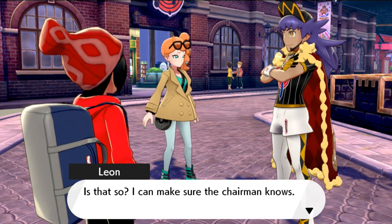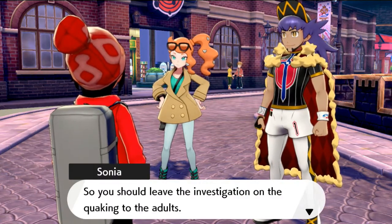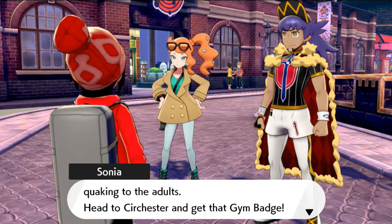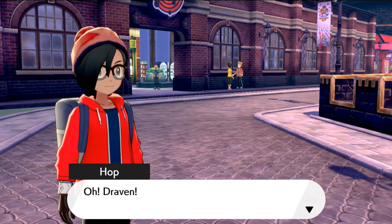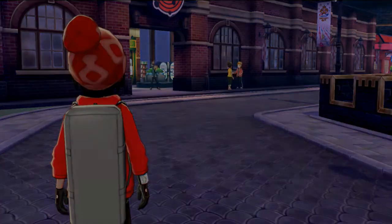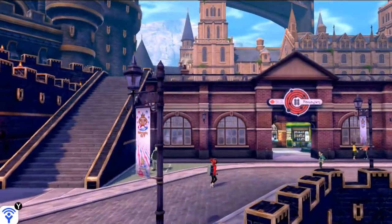Sonia says she can make sure the chairman knows about it, telling Leon not to get lost. She says she's looking forward to seeing him compete in the finals, so he should leave the investigation on this quaking to the adults and head to Circhester to get that gym badge. Okay, Circhester it is - that is scary. And there's Hop waving at us - I am ignoring him.